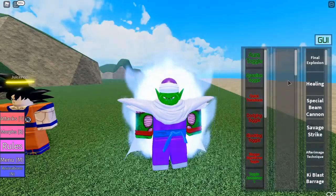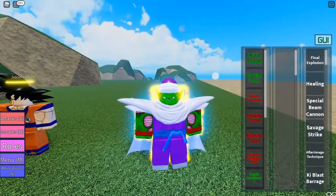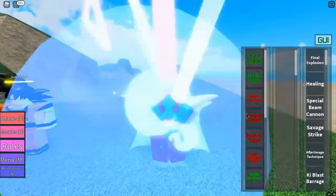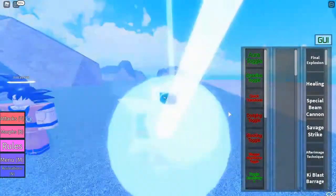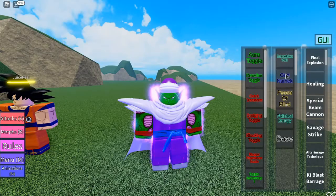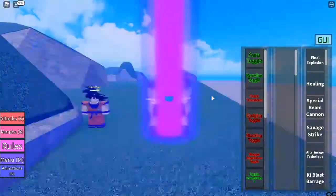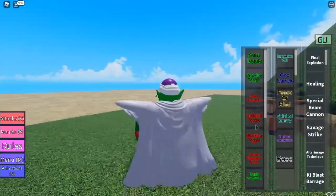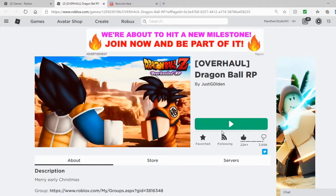Those are the moves. Now the forms. I have Namekian Will — basically the Will to Fight. Peace of Mind, which looks pretty cool. Then there's Polish Energy, which is a recolored Peace of Mind. And there's Spiritual Connection, which is a recolor of that. Those are the three forms that are recolored. Then there's God Namekian, which is basically a Super Saiyan God equivalent for Namekians. And that's basically the showcase.